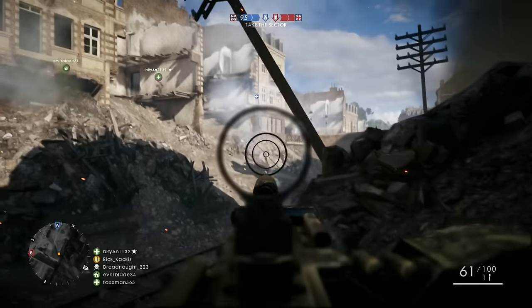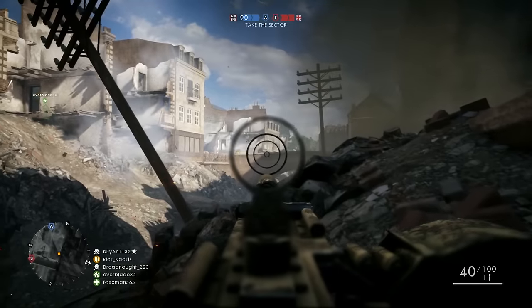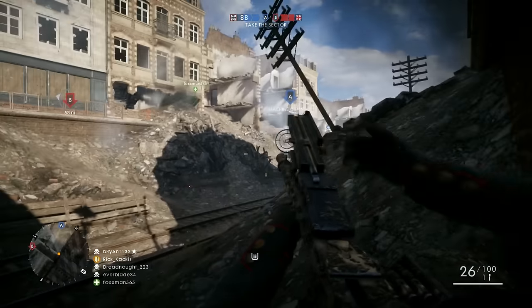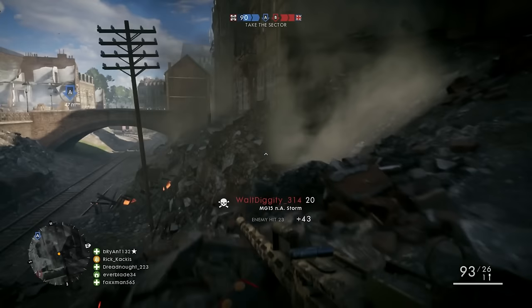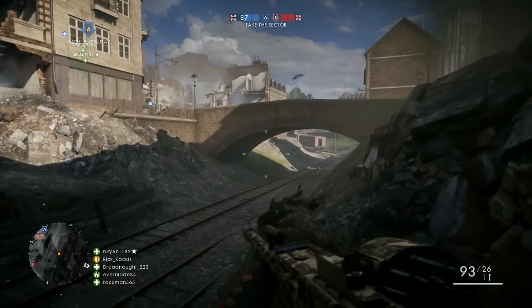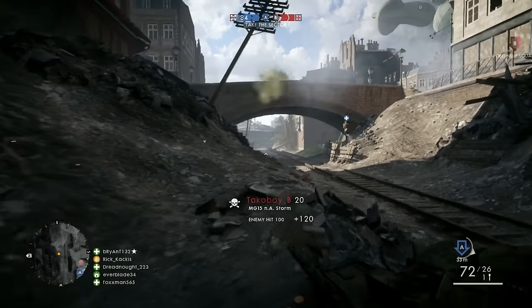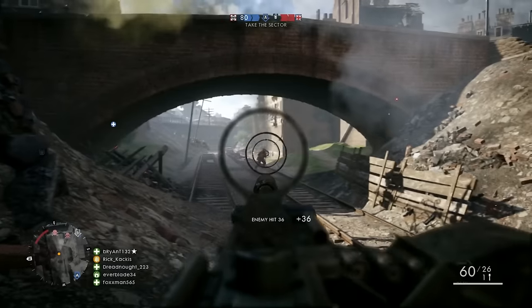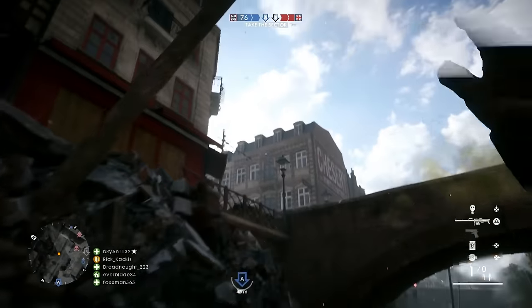Furthermore, automatic fire comes with even more benefits. Suppression is a lot easier with the support class. Suppression in Battlefield 1 works pretty much the same as in other Battlefield games — if you're being shot at and there are bullets whizzing by, Battlefield replicates that by making your screen a little blurrier and making it harder to fight back against an enemy who is shooting at you.